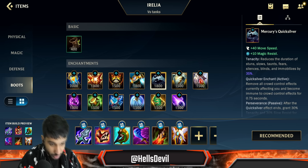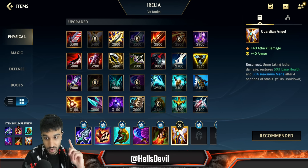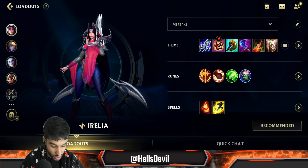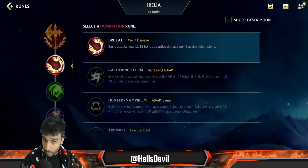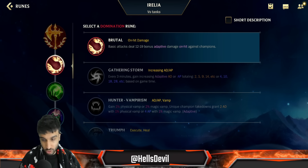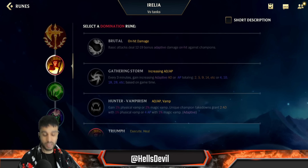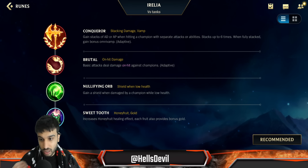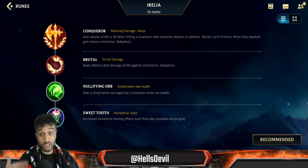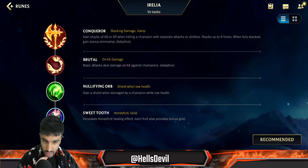QSS is really important — don't forget about it, for example against Morgana. Guardian Angel is always going to be your last item — always incorporate it in your build. For runes, go Conqueror and Brutal. This is one of the only champions I would pretty much always run Brutal on. You could argue Triumph is good, but it's not really worth it on Irelia because her first ability heals you when you kill an enemy.